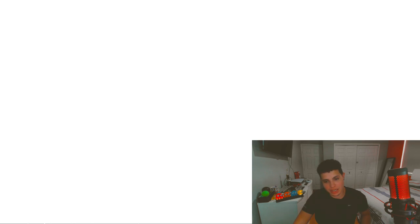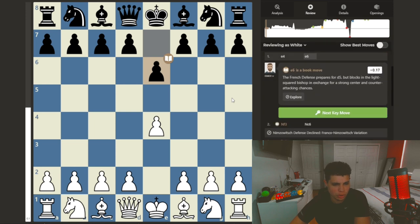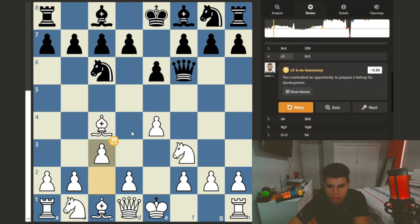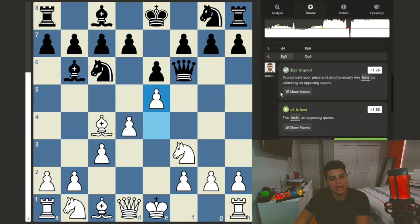Holy crap — two mistakes and six blunders, oh my god! Six blunders — how is the accuracy 50? 70 percent with six blunders! All right, what were the blunders? Let's take a look at this guys — remember it's a new opening I'm trying. You miss an opportunity to prepare development. Moving the pawn? Control the center, okay, now I know for future. Again, control the center would be the best play because if I push this he takes, I take, if he takes I would take with my queen. Controlling the center.